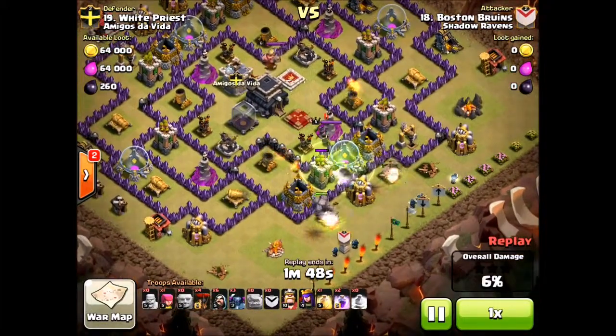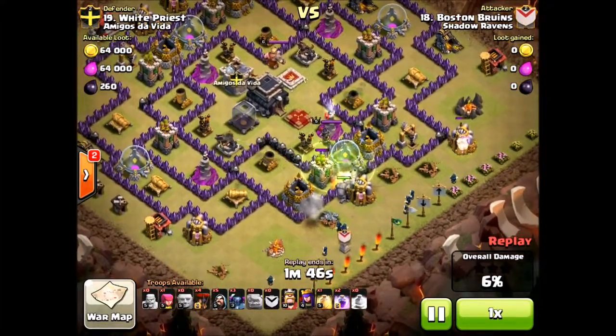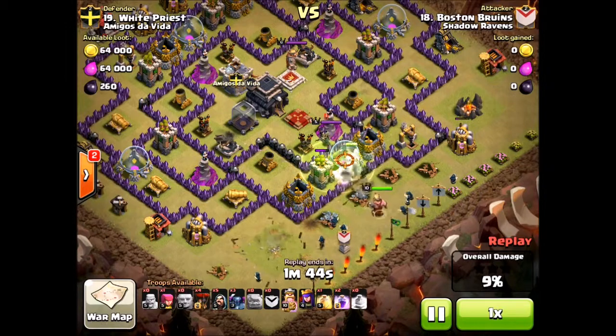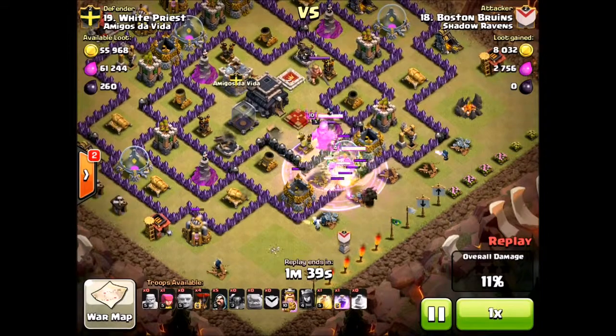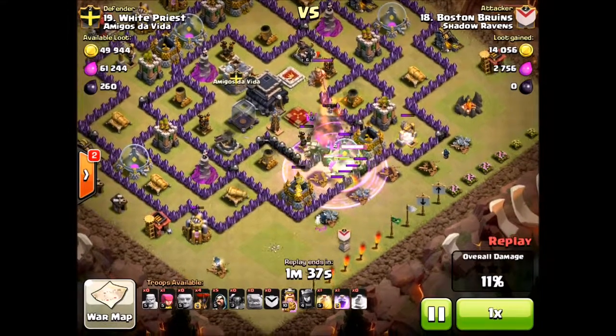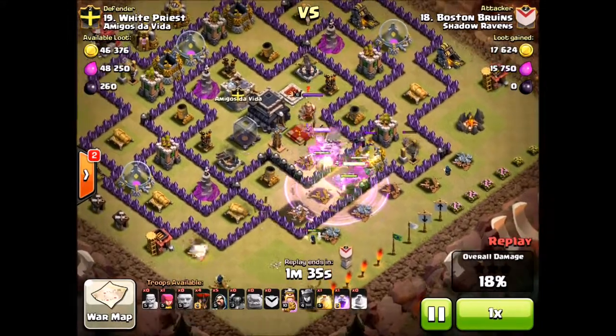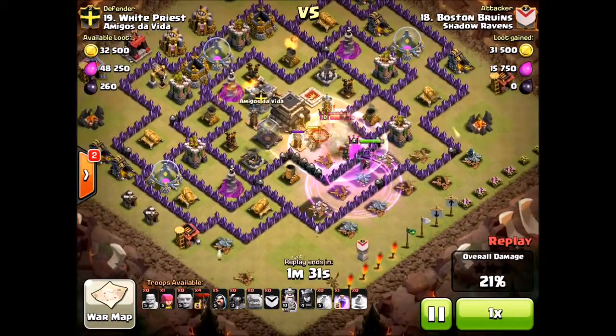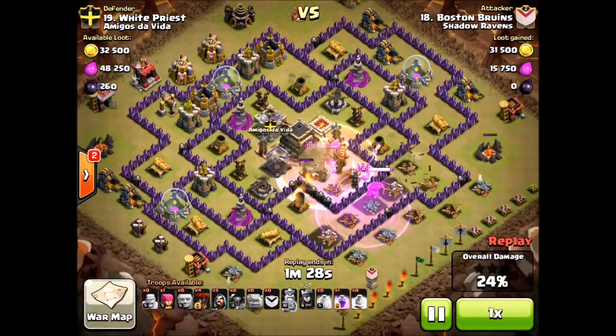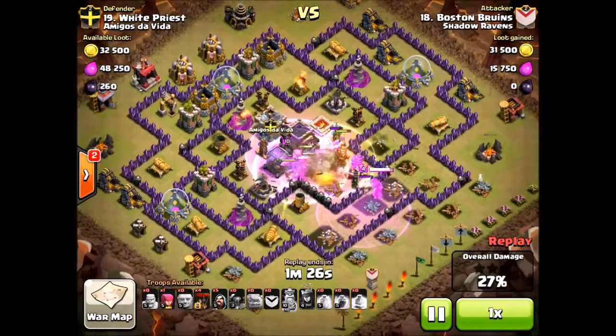No Wall Breaker. He drops down a Jump Spell, and then as you can see, the Golems take off and go to the middle, leaving the Wizards on the outside undefended, so the defenses just pick them off. However, you're going to see that the mission is accomplished, because you get most of the troops in the middle and take out the center defenses.